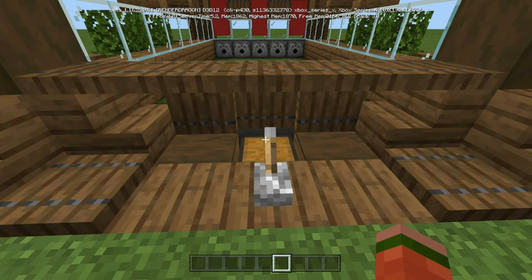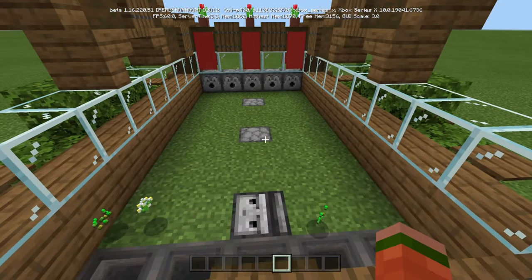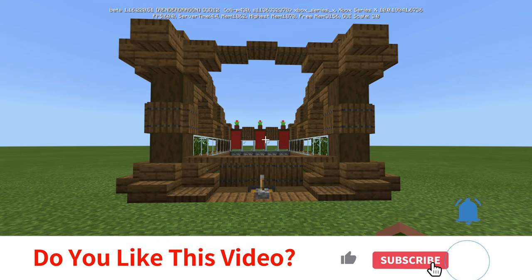And if you get lucky enough, you can actually do it on the first try where you don't have to lock it and then flick it. All right, and that's it — that is the automatic flower farm that I think looks really good. Let me know what you guys think, and I will see you in the next video. Captain Obvious out.